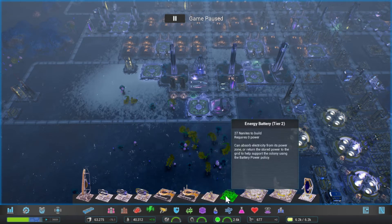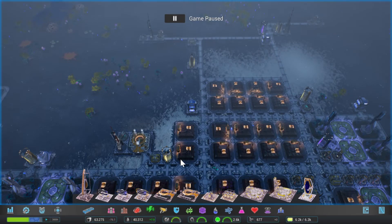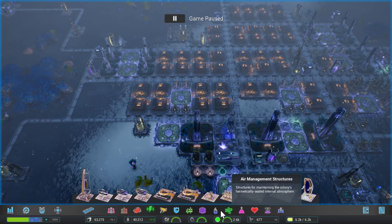Of course we also lost a building — the energy batteries are now only two tiers instead of three, not that that really matters to us. We are going to start though. Our power situation is a bit low, so we'll start there.